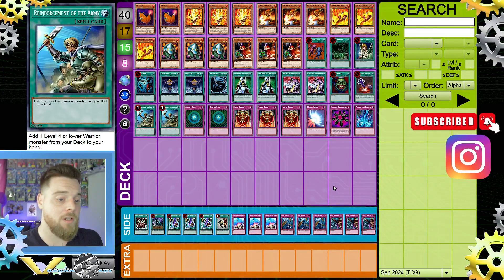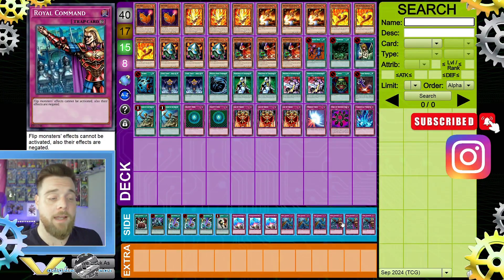Warrior Command is quite good — it's like a Skill Drain but doesn't affect our stuff since we run no flip effects. We can just activate Warrior Command on the opponent and swing freely without worrying about harmful flip effects. That's it for today's video — if you enjoyed it, like and subscribe. If you want your matches reviewed on the channel, follow me on my Facebook group page and send me a link. Till next time, I'm Vaughn and this was the Gear Channel.